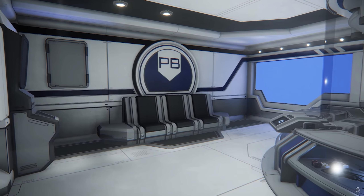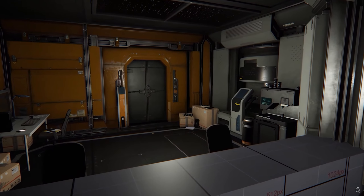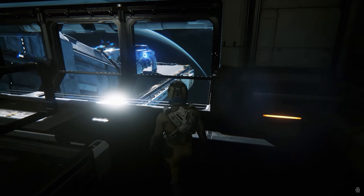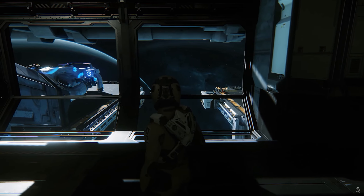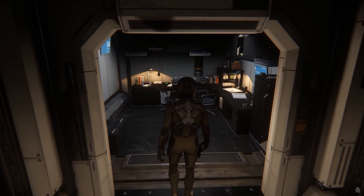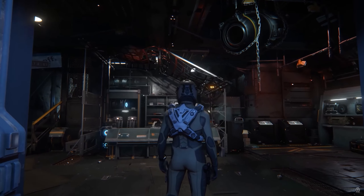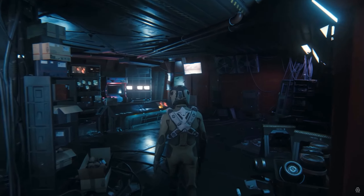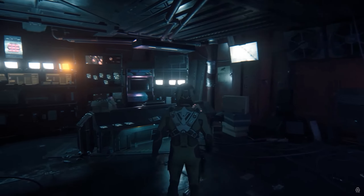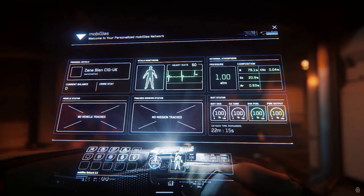They're working on a number of shops for the hubs and also an admin office where you can drop off goods. They've also been working on an awesome observation area to view ships landing and taking off. They've also been adding admin offices to Port Olisar and Grimhex and converting all the doors and airlocks to system 2.0. Two new shops will be in Grimhex — one of these is called Technoctic, with a mysterious character lurking there.